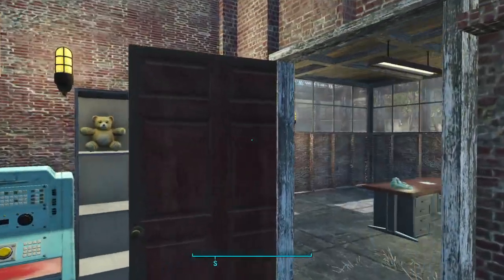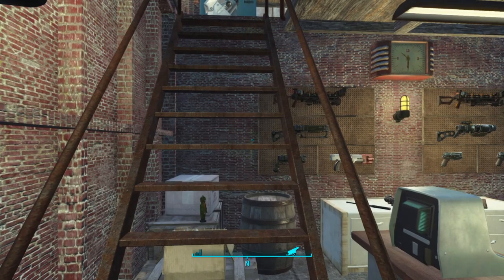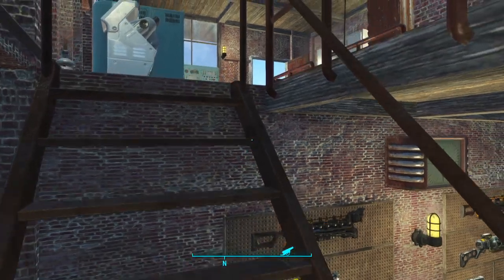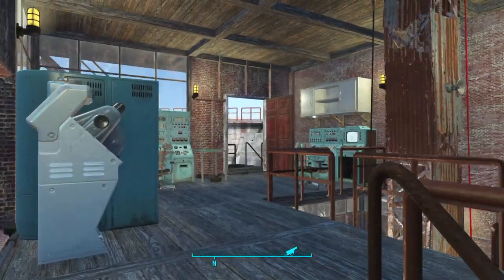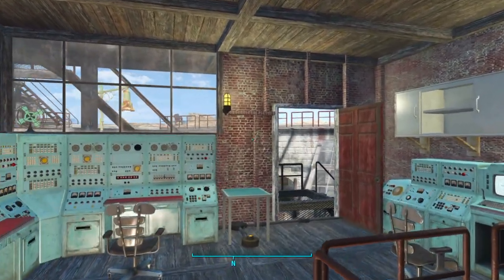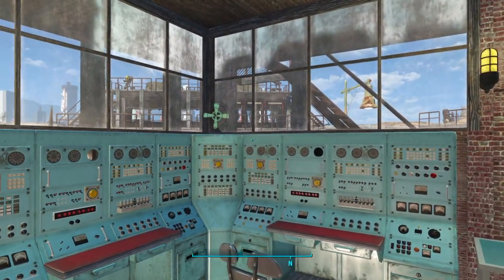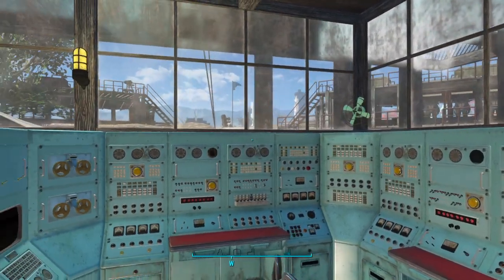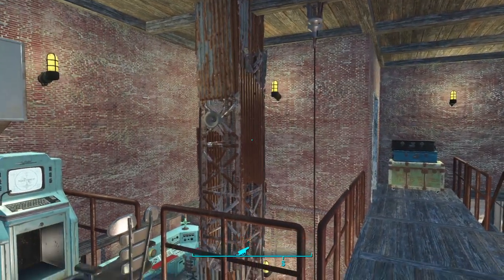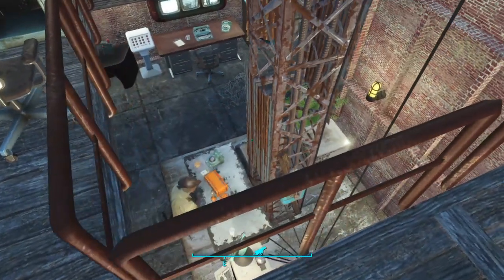We'll go upstairs and have a little look at the General's quarters. There's a continuation of the intelligence-gathering theme up here with some more consoles and stuff, and we have a nice view down over this balcony to where the broadcaster sits for the Minuteman radio.